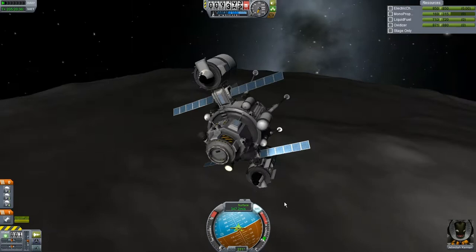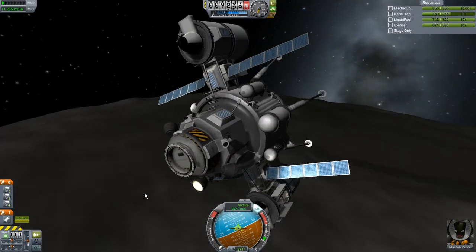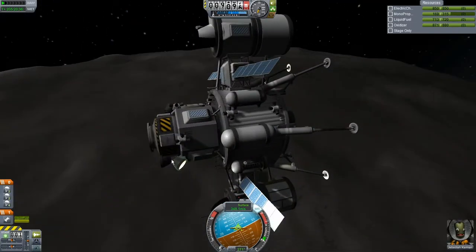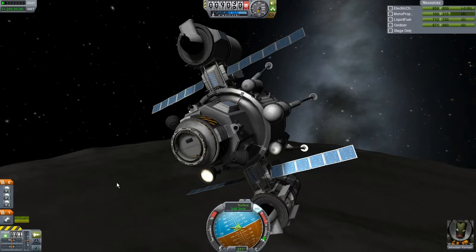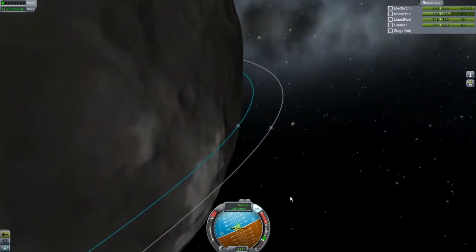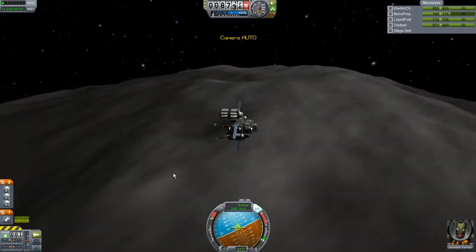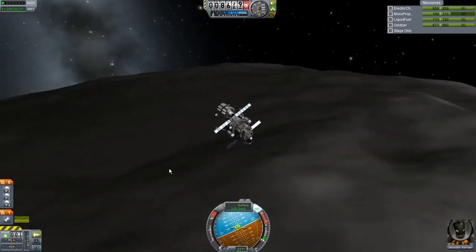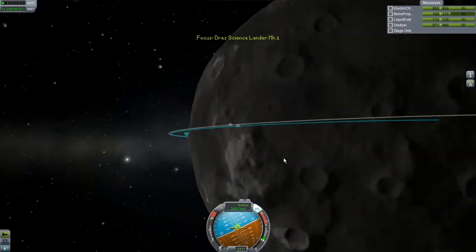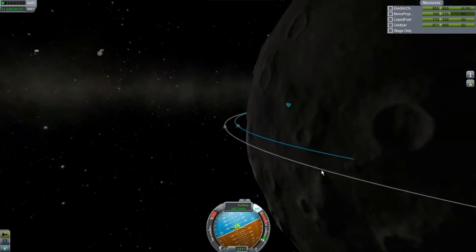At least we don't have to worry about wasting RCS or anything like that — those are good things. Try to look on the bright side. We want to land efficiently because we don't have a lot — we're just going to wait until we shouldn't take much more. I don't want to waste the fuel; I want to land as efficiently as possible.